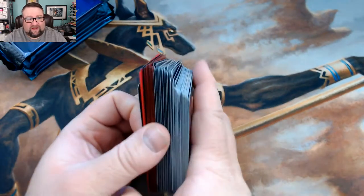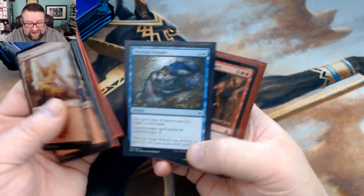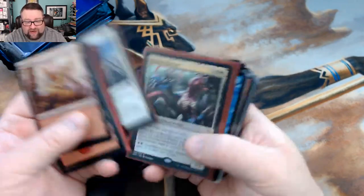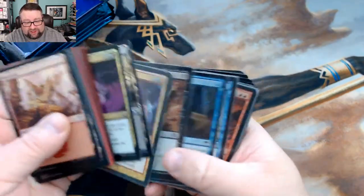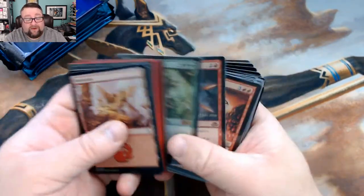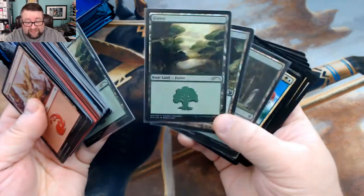This is a stack of cards going into the Patreon build-a-pack box — this is all foil stuff at the top. If you're interested in possibly getting some of this wonderful stuff, feel free to check out our Patreon page. You can find a link in the description below. We've got wonderful tiers from a buck all the way up to a booster box tier at around a hundred bucks.